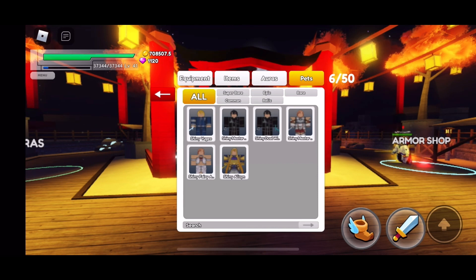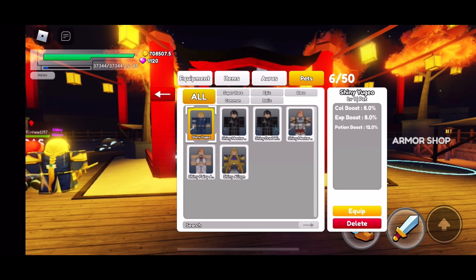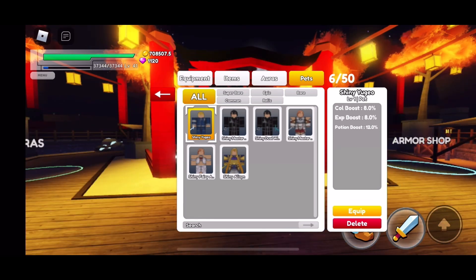So my placing for each one of the pets — I'm going to start off with sixth place. We're using Shiny Yugioh — not sure how to pronounce that one. This one does give coal EXP and potion boost, which is all really good, but I would say you're mostly after damage, armor, or a lot of stuff like that. There's a better pet for getting coal and EXP, and the potion isn't too useful for a while. Instead I would suggest using Shiny Master Kirito because he's got a better coal boost and a better experience boost.